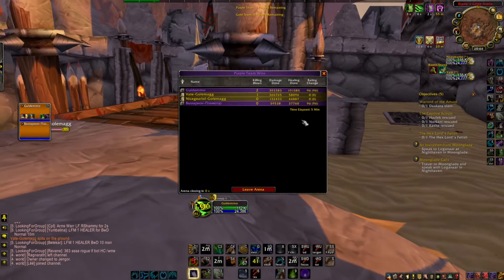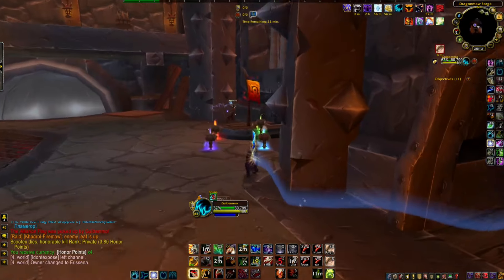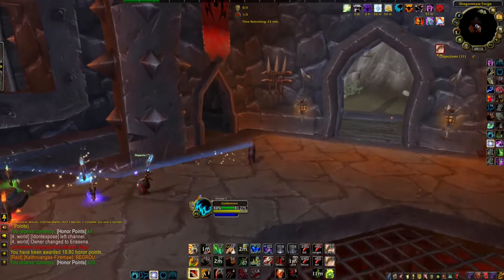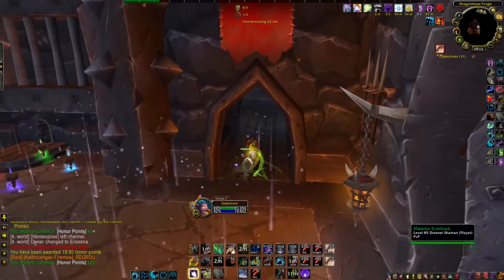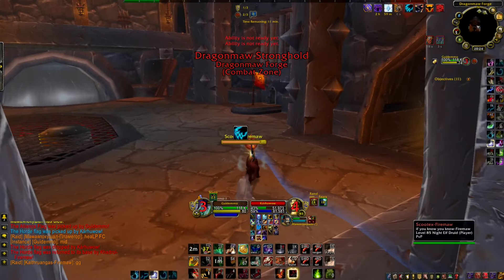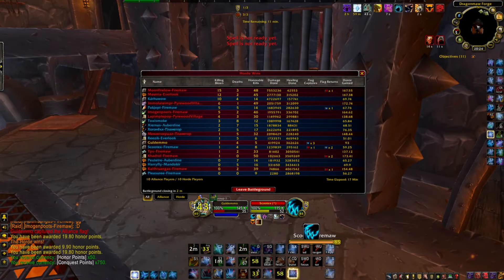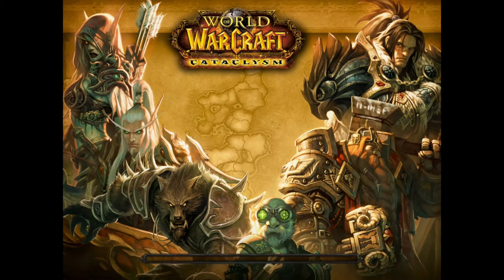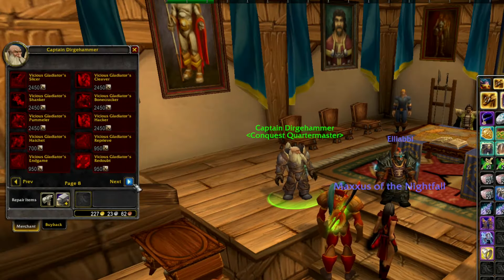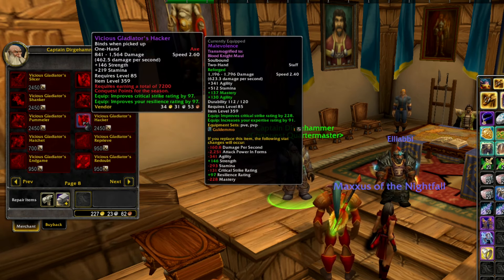Rated Battlegrounds takes longer compared to a 2v2 arena. With Rated Battlegrounds I got around 1 item every single hour, while with arenas I could sometimes get up to 2 items if they were quick games signing up with another DPS. These items aren't ideal for PvE, but they are item level 365 so they will boost your overall item level. And remember, the moment you've accumulated a total of 7,200 conquest points, you can get yourself a 359 item level weapon.